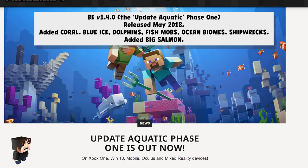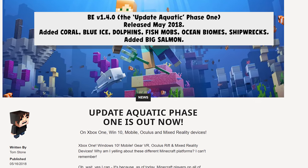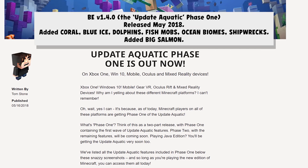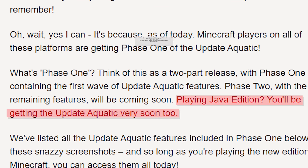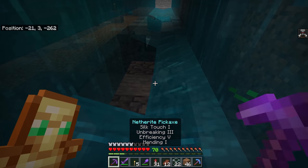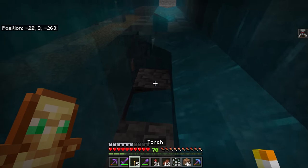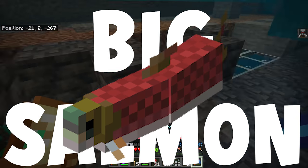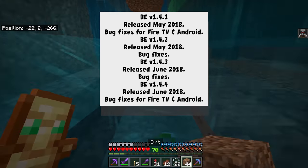Not only did they decide to release an update for Minecraft Bedrock that matched Minecraft Java, they released it earlier. This was the update where they released blue ice, dolphins, fish mobs, ocean biomes, and it was very exciting if you're a Bedrock player. Most crucially, this is the update where salmon went from being just one mob to being three sizes on Bedrock — big salmon was added in 1.4.0. And then there were bug fixes, and then there was 1.5.0 with the Aquatic Update Phase Two.